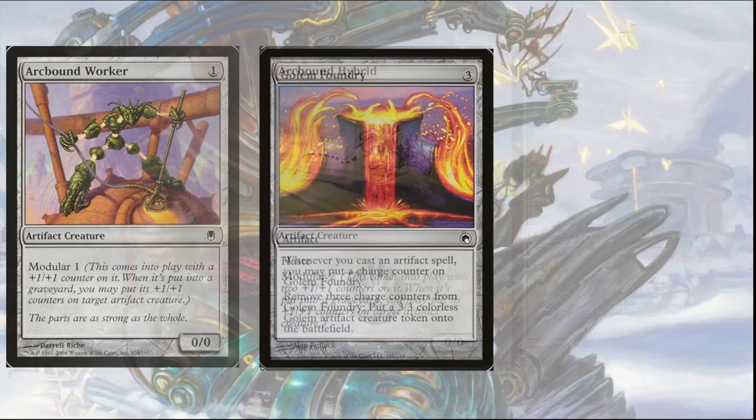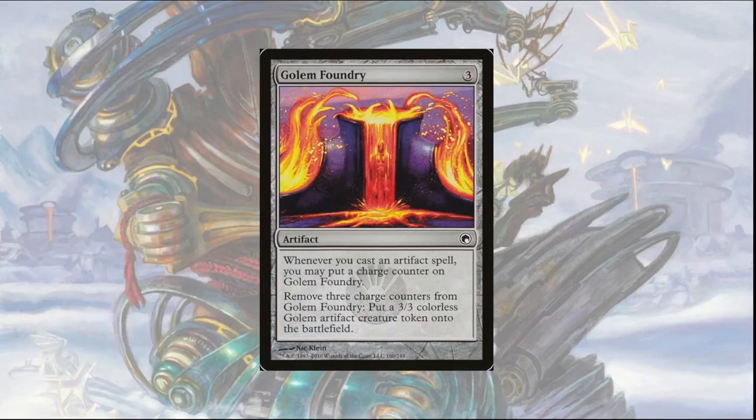While the Voltron strategy is the primary strategy of the deck, I'd also include an alternative win condition with the inclusion of Golem Foundry. Golem Foundry costs three colorless and says when you cast an artifact spell you may put a charge counter on it, and you can remove three charge counters to put a 3/3 colorless Golem artifact creature token onto the battlefield. This is an auto include in this deck, providing a constant supply of 3/3 blockers, and since it triggers the same as Patchwork Automaton, the deck is relatively tuned around it without any modifications.